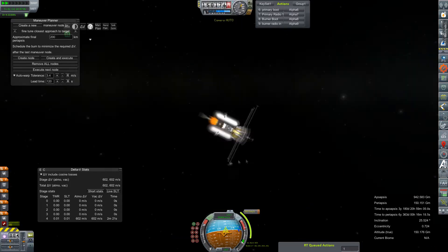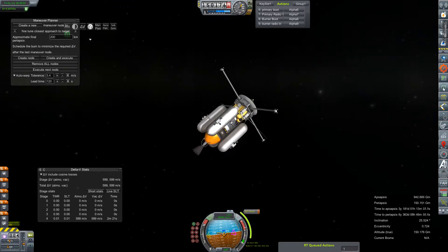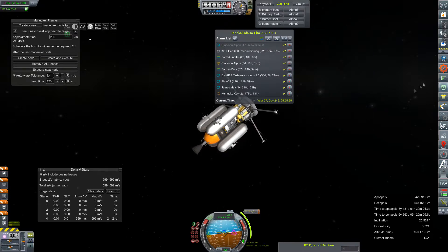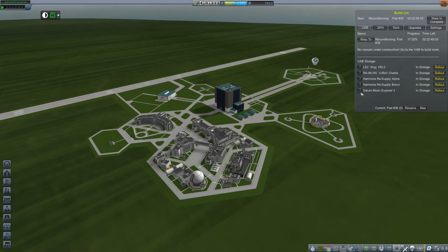After not too much struggle, we've got the intercept we need. We will get ourselves angled into the node and set up an alarm in Kerbal Alarm Clock so that we can nail this node right on the head. Anyway, we're going to head back to the Space Center because I recently had an idea.